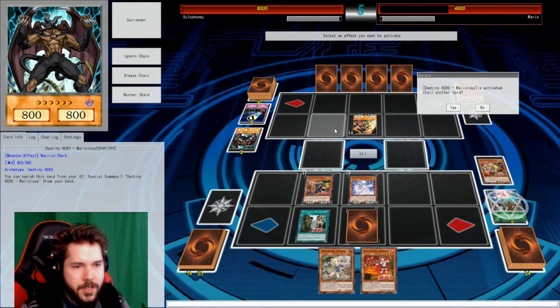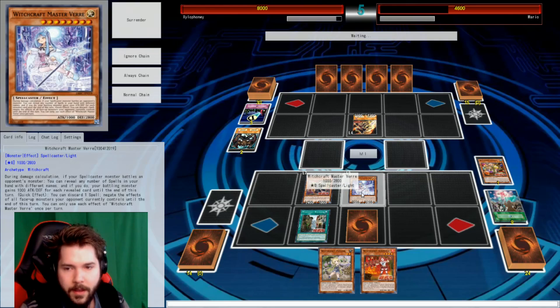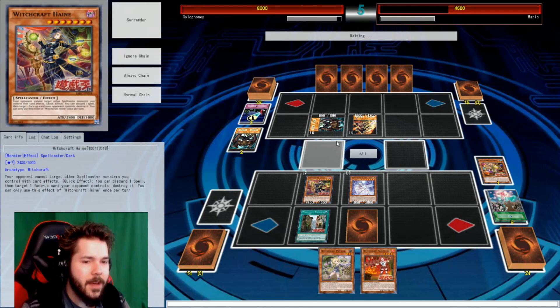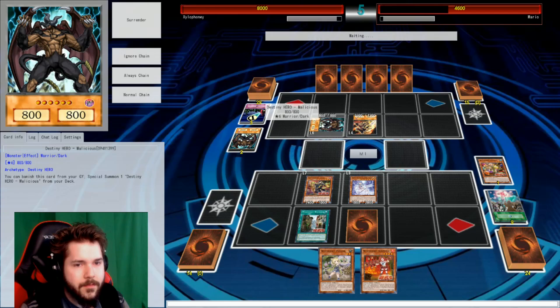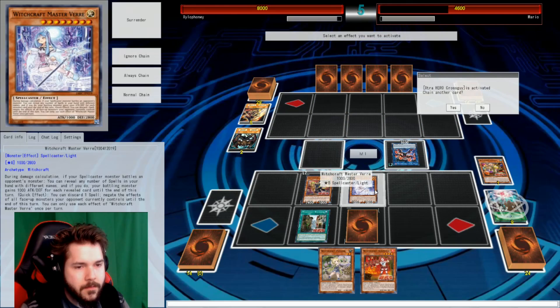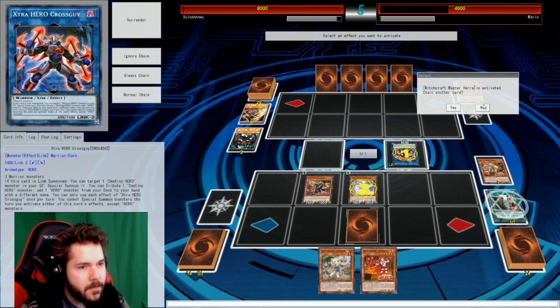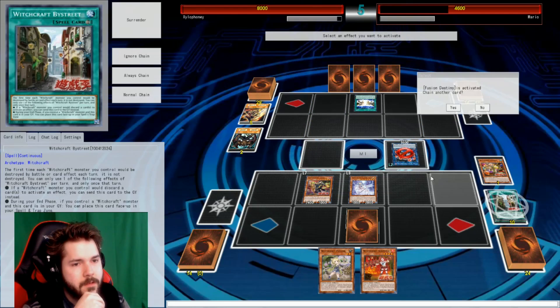Now I need to stop Malicious. With the effect that cancels your effects. Oh wait, no — it's just face-up side cancel. I think you might have been able to just target Drilldark and that's it. No, I could have stopped it with something else, but that's fine. Let's use these two — bring out Crossguy. Crossguy effect, bring back the Drilldark. I guess we want to stop Crossguy. You're stopping? Okay. Then let's just activate Fusion Destiny.